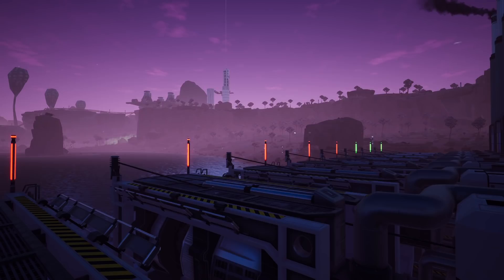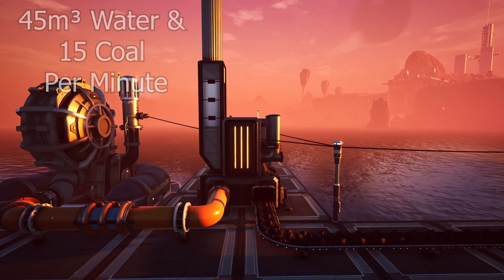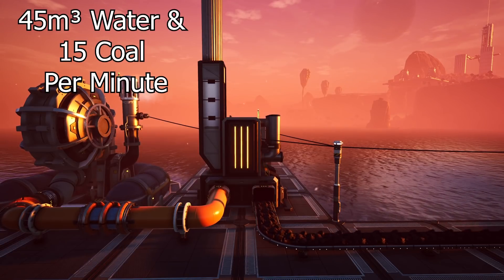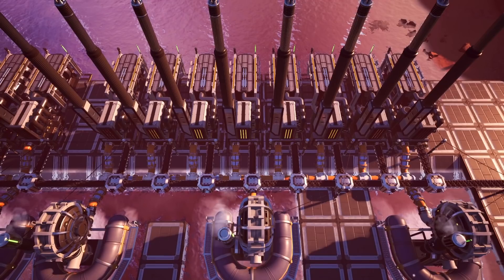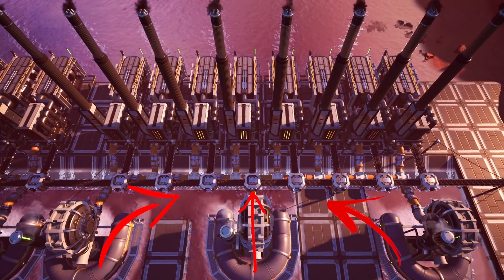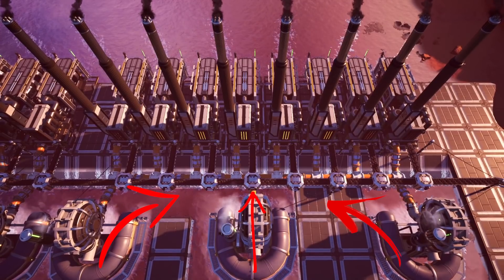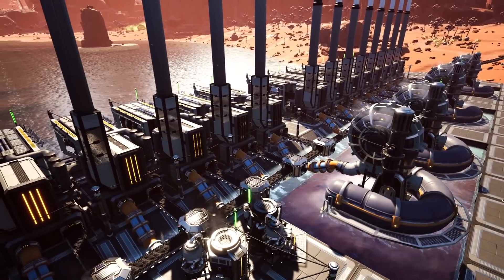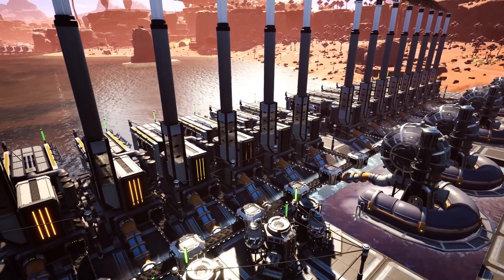As a little cheat sheet for building an efficient power plant: coal generators consume 45 cubic meters of water and 15 coal per minute. This equates to one Mark 1 miner on a pure node with 8 coal generators and 3 water extractors, with the water extractors built on the ends and one in the middle of the water line. The other option is to have a single water extractor overclocked to 225% feeding 6 power plants alongside 90 coal.